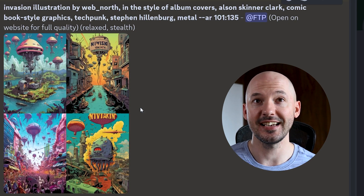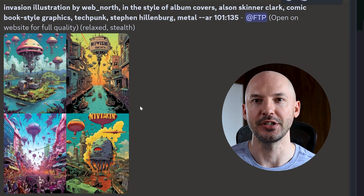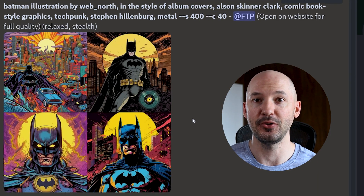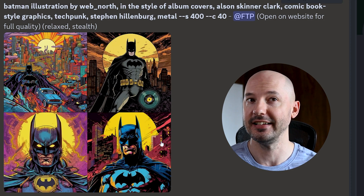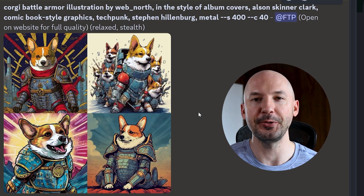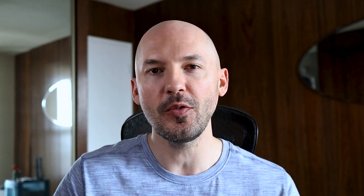Invasion — a lot of detail packed into these illustrations. But I know if it's going to be an album cover, you're going to be wanting more of a square ratio. So here are some other examples. Here's Batman again, but S400 at C40 — you never know what you're going to get. I like number four and three a lot. And then Corgi Battle Armor — look how cool these are, they're so funny.